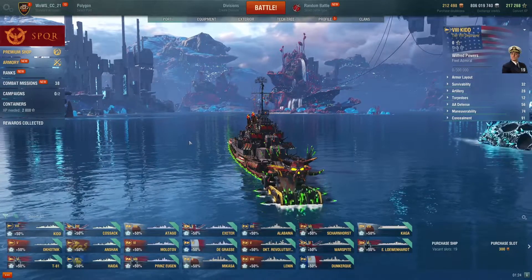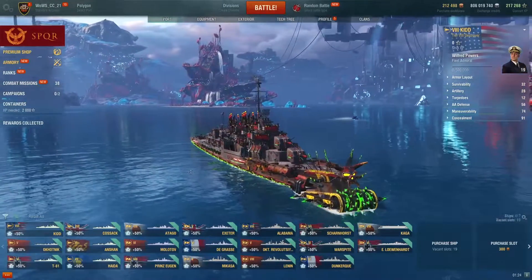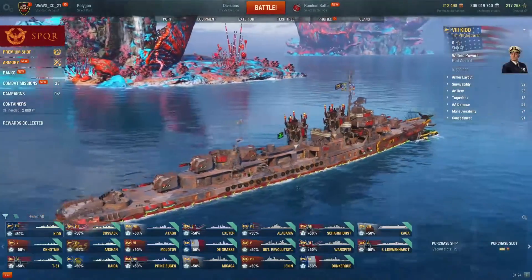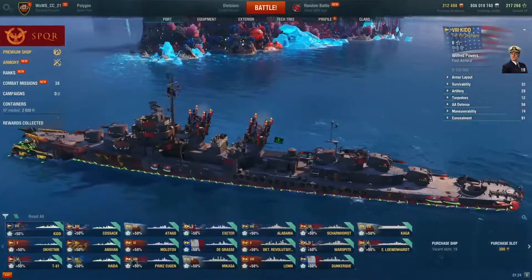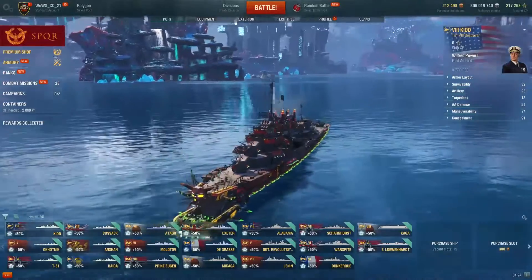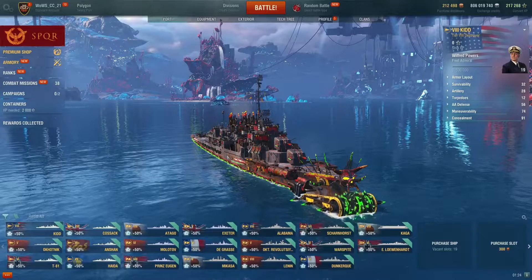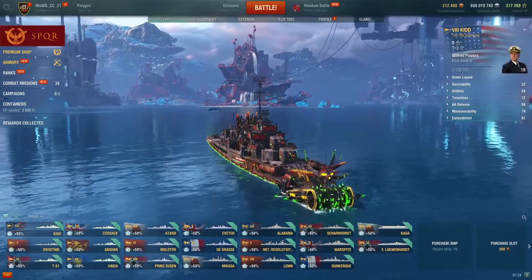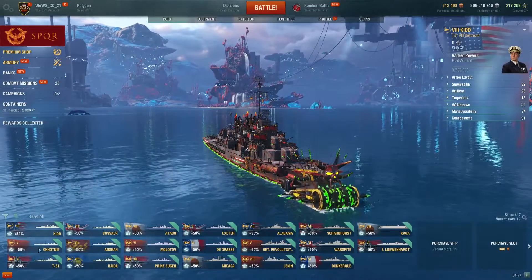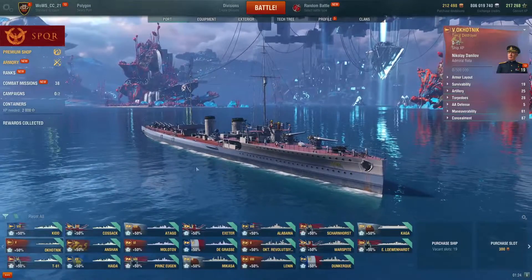Let's start with the Kidd, a US tier 8 premium destroyer. She's comparable to the Benson — her main gimmick is that she trades one torpedo rack for a heal, making her more survivable. She also carries more AA than a typical destroyer, so she's effective against both destroyers and aircraft.